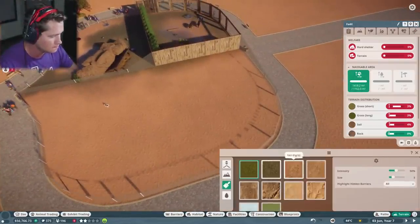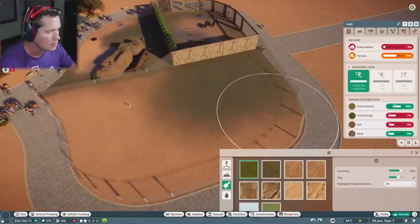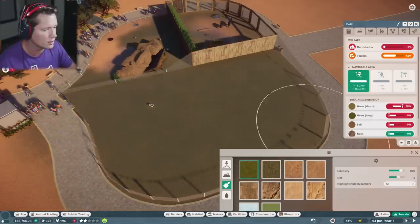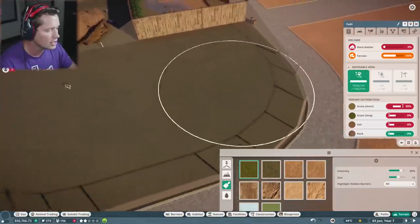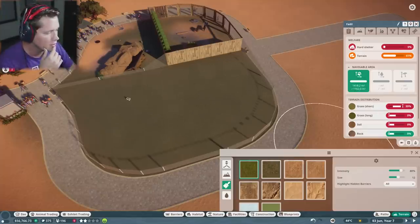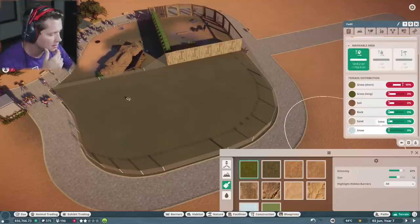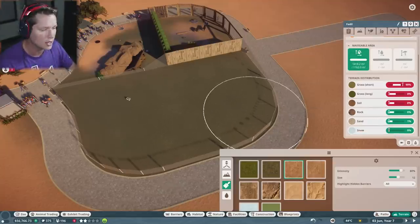Let's go ahead and grab our terrain. We're going to go for some short grass and make most of the habitat short grass. Then we can add long grass maybe on top of the cave, with a little bit of soil around it too.